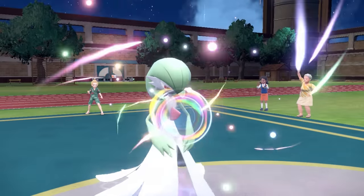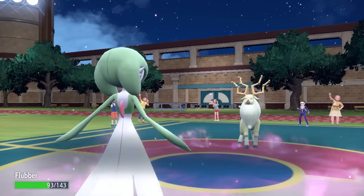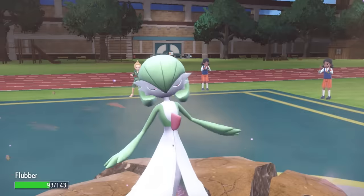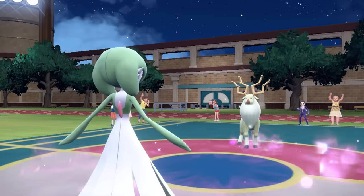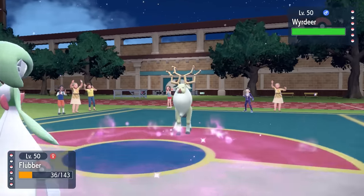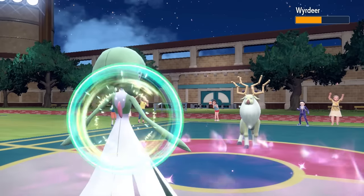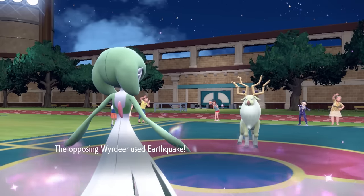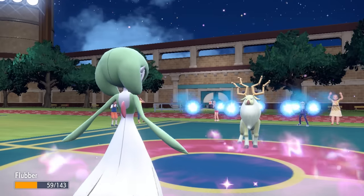I go for a Calm Mind. Ordinarily that gives you plus one special attack and special defense, but with our Simple ability it gives a sharp boost in both, which slowly but surely increases the power of Stored Power to insane levels. I was hoping the next Earthquake knocked me down to activate my Salac Berry for that plus two speed, but it doesn't quite do that. So I go for a Draining Kiss to get some health back and take another Earthquake. I give him a little smooch right on the old neckbeard, and that brings us to the point where we can take Earthquakes pretty much all day.